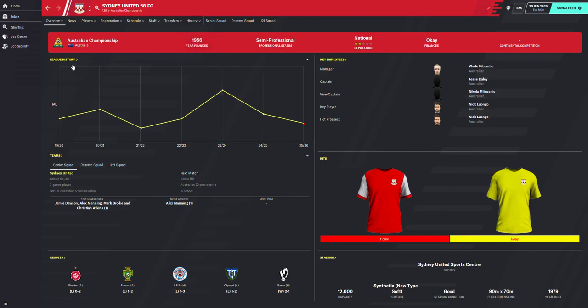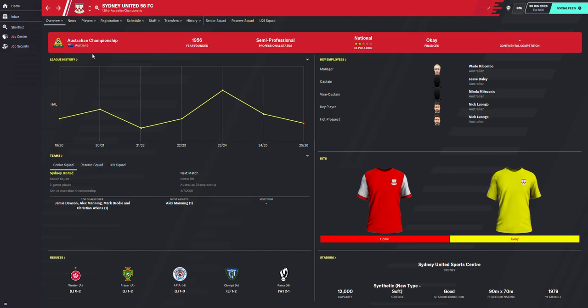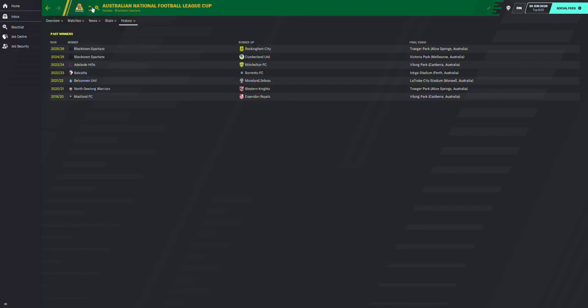North Queensland Fury have their own trophy, the FFA Cup, plus two trophies from before, though they just got relegated after that FA Cup win a couple of years ago. Bentley Greens also popping in there, with another Coffs Harbour oval stadium. The Dority Cup, which is underneath League Two, was won by Fremantle, Fremantle United, and Ipswich City — no one has won it twice, but North Caulfield and Ipswich could have.